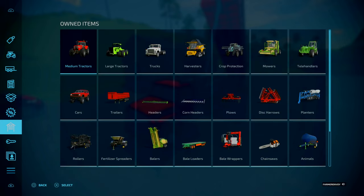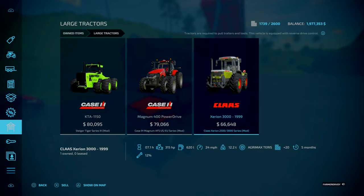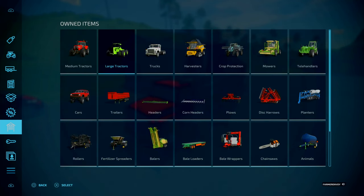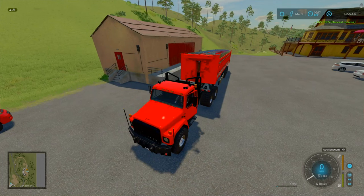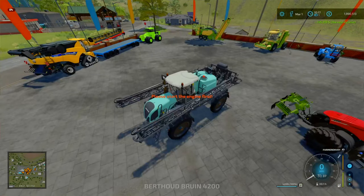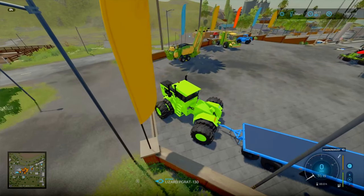Looking at our tractors, to be honest we can get rid of some of these. I'm tempted to get rid of the Case Stiger. Swap that out instead - that's 145,000, literally just shy of what we needed. Let's go and return this. Don't get me wrong, it's just good - but 60 miles an hour is rather slow, even for rolling. That requires like 620 horsepower, so repair and return.